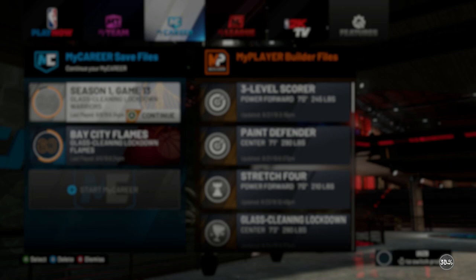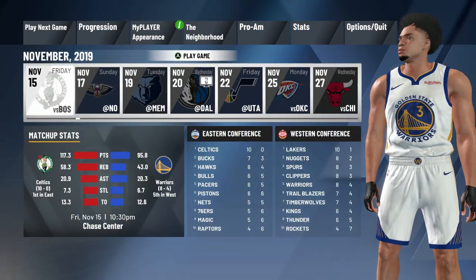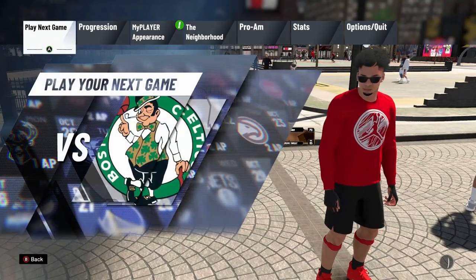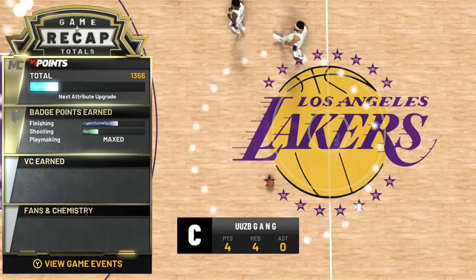There's a second method I'll show later in the video — I'll have timestamps for both. This first method is the one that works for me. When I got my rep back it gave me all the rep from the games I missed, but it didn't give me badge progress, just rep. Right now my rep is Pro 3 and I'm about to hit All-Star 1. After reselecting your MyPlayer, go to My Career and play a game on Pro difficulty with five-minute quarters. Play that game normally and it'll give you all your stuff back, including progress, and then you're straight to go play park.